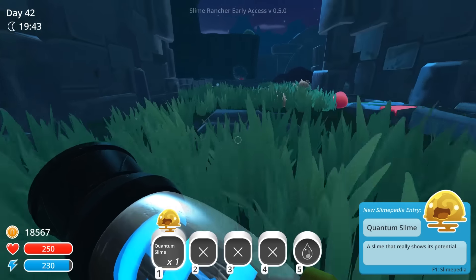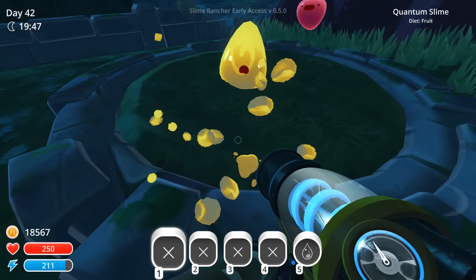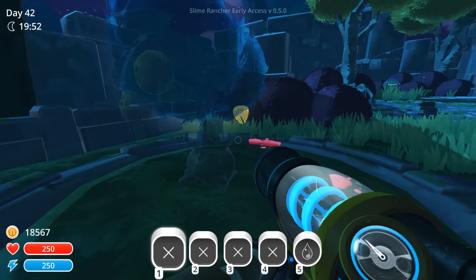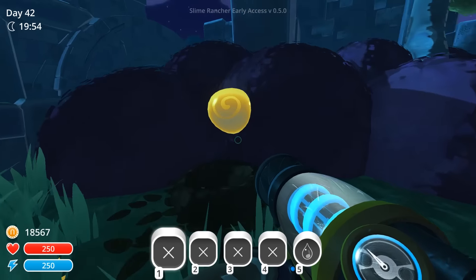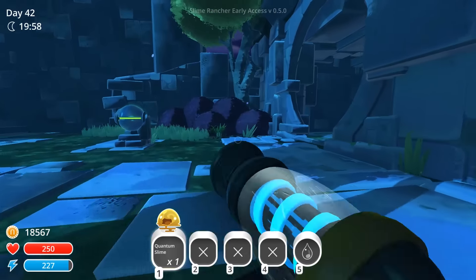Now we're in the ancient ruins. Man, I dig that — it's like a little puzzle. What do we got going over here? A couple tabbies, a couple pink slimes. What's this do? Press E to activate that. Whoa! And you can lock them too.